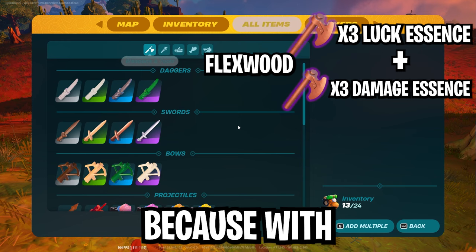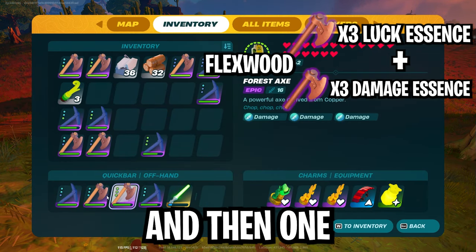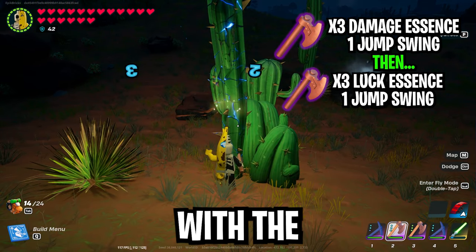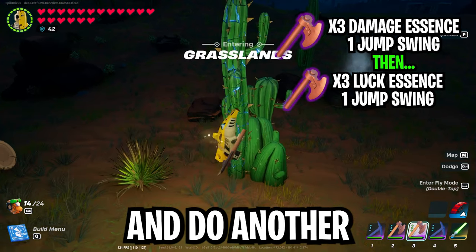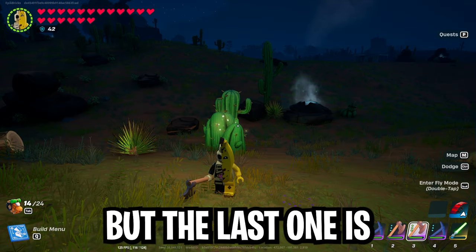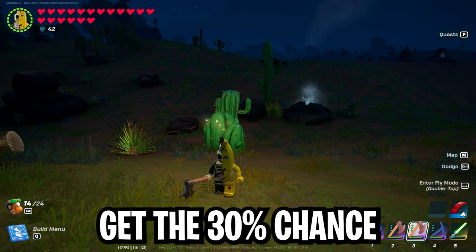This is important to understand because with flexwood, we actually want one forest axe with triple luck and one forest axe with triple damage. For flexwood, we do one jump attack with the triple damage axe, then switch to the triple luck axe and do another jump attack to finish it off. It only takes three swings total, but the last one is with the luck tool, so you always get the 30% chance for double loot.